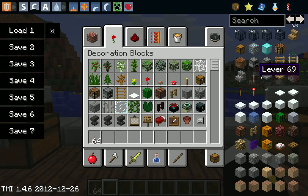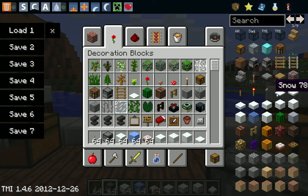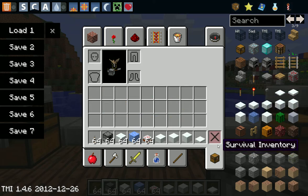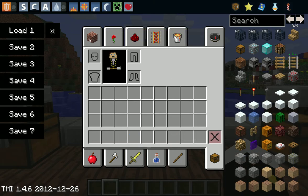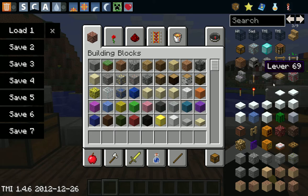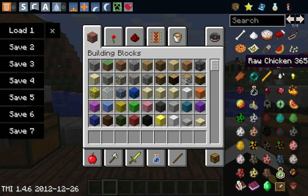When you left click, it'll give you a stack of 64 of whatever item. If you right click, it'll give you one. It also has all the layers of snow, which I find is great for people such as myself who love to build and need different layered slabs. It has every single item in the game — command blocks, everything.